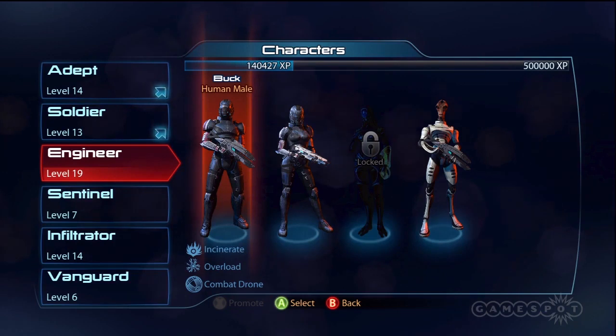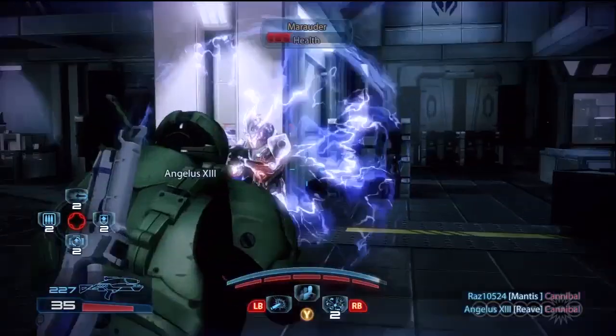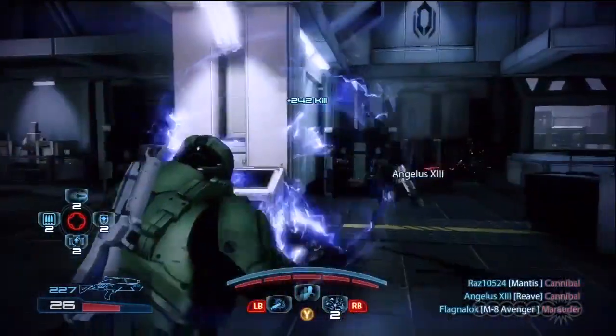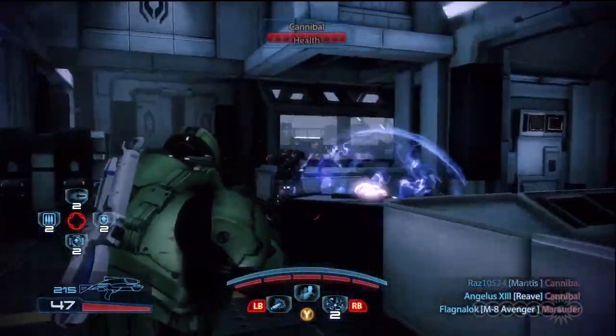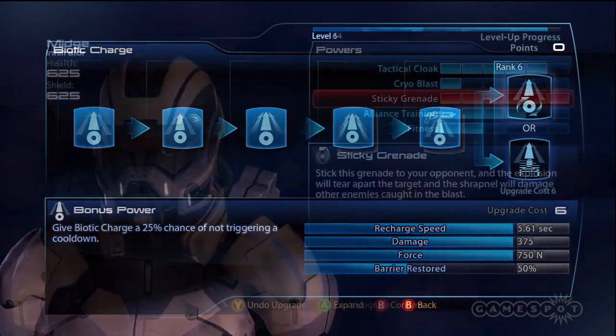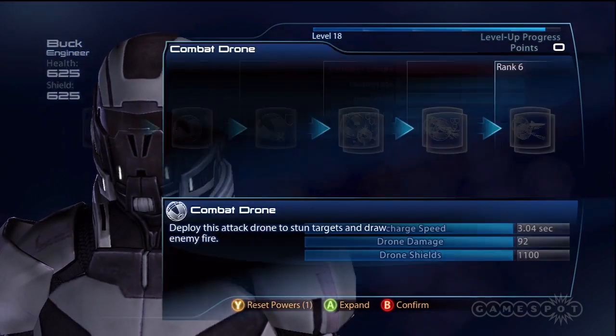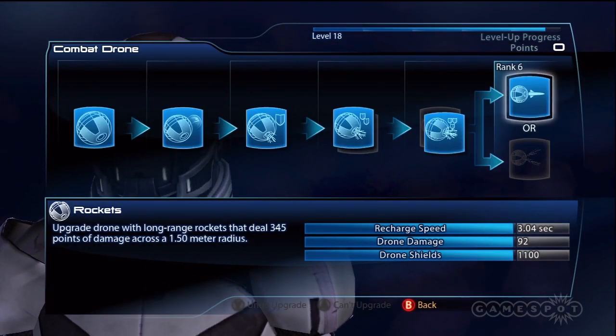Each class has three active skills and two passive abilities to boost their damage and protection. As a rule of thumb, you should first unlock all three of the activated attacks, such as concussive shot and frag grenade for soldiers, concentrate on mastering one, and then move on to passive traits. To be the best at your class, max out your main three attacks at rank six and get your passives to rank four.